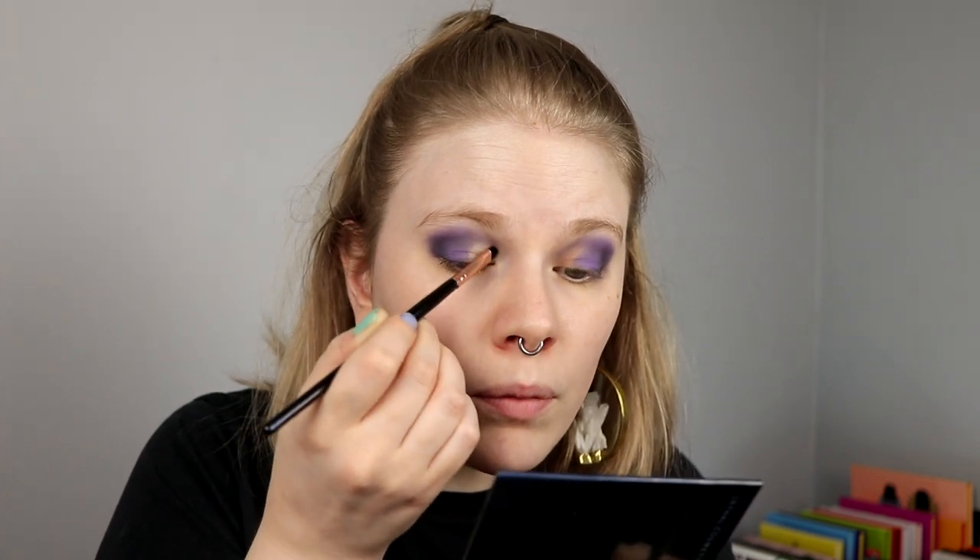I'll drag it out to the purple and then tap it with my finger just along the line of the purple, so it hopefully won't have a sharp edge. Then I'm going to take Lucky — I hope this brush works for it — and just put it on. Then I'm going in with Wyrm again, the purple one, just to blend it a little bit. I think I'm happy with it like this.